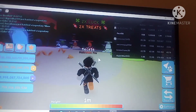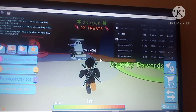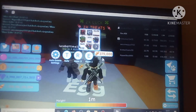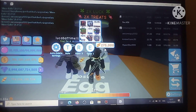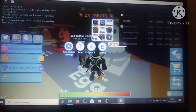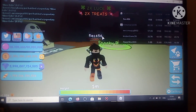So in the update they added the new custom egg with 9 new pets and 2 secret pets. As you can see, I managed to only hatch 2 of them — the Ghost Lord and the Trickster. And the Skull Reaper, which is the last one, I still haven't hatched it.